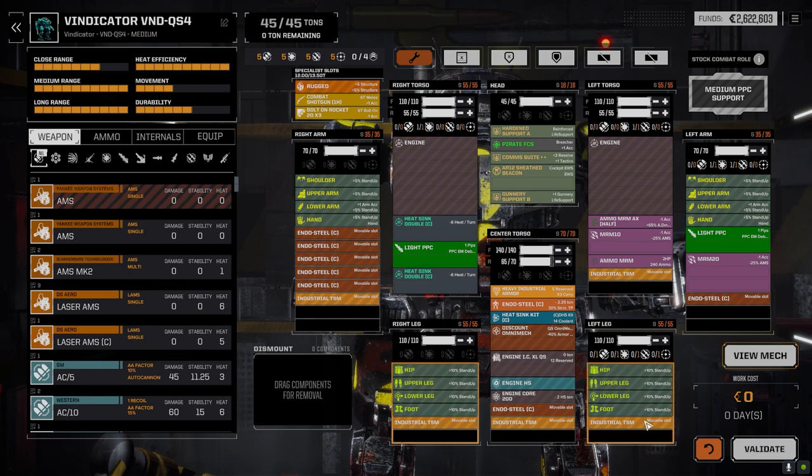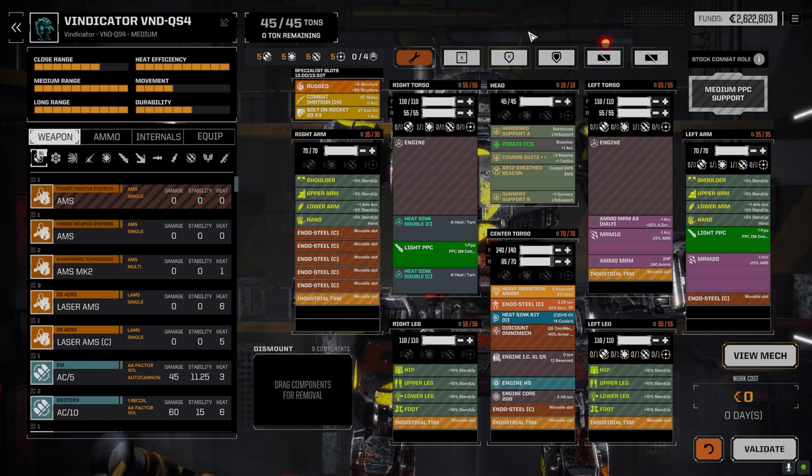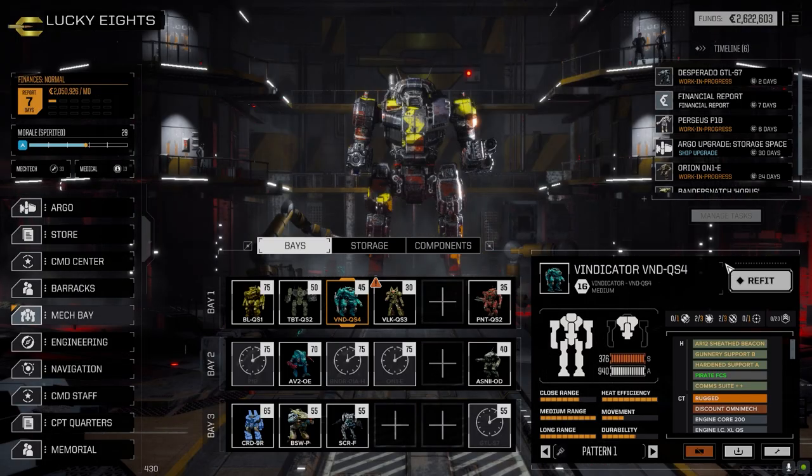We're missing one hard point in the leg for a weapon, but this is all I could get in. Wait — why are the hard points different all of a sudden? There are normally two in the arm but it's not giving me an error. Something kooky is going on here.